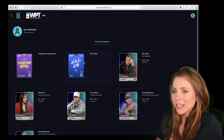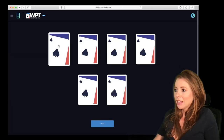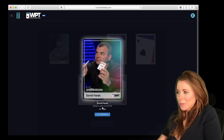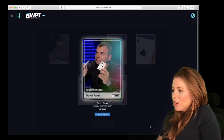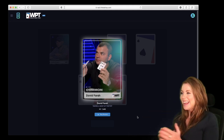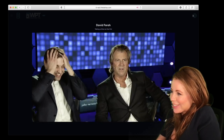Let's open the All-In pack. Reveal — Daniel Bazgon. David Farah, taking a shot at the pot, number three out of 1,400. He shows the love, so proud.